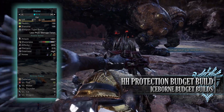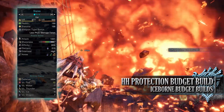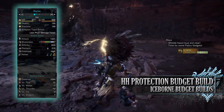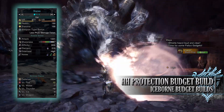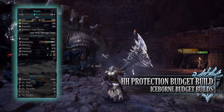You have a dragon rating of 210 with higher elderseal. When it comes to songs, the Ruinous Desolation has decent ones including self-improvement, health recovery S, affinity up, and earplugs L. For echo waves you'll have echo waves dragon and extended health recovery. Finally, your defense will be 1054, which is strong against fire and dragon but unfortunately weak to the other elements.